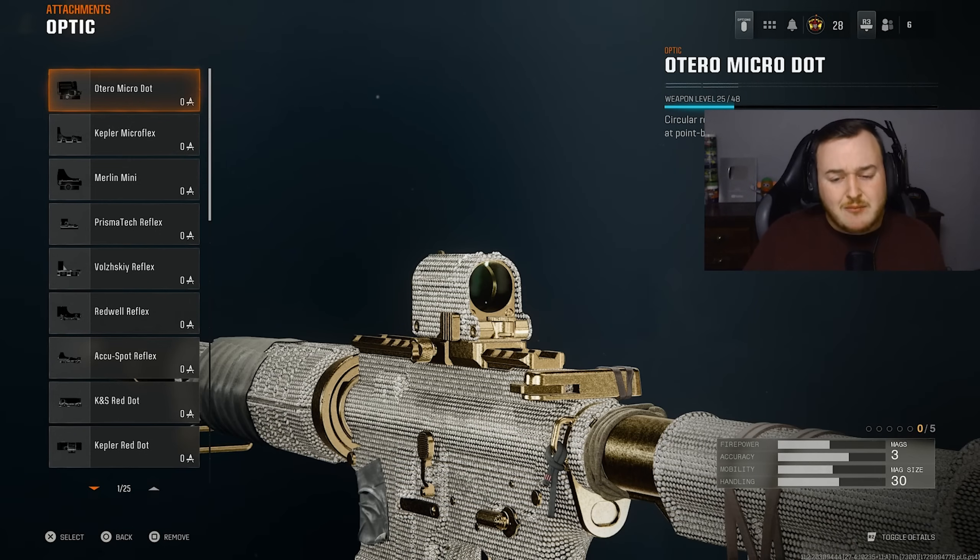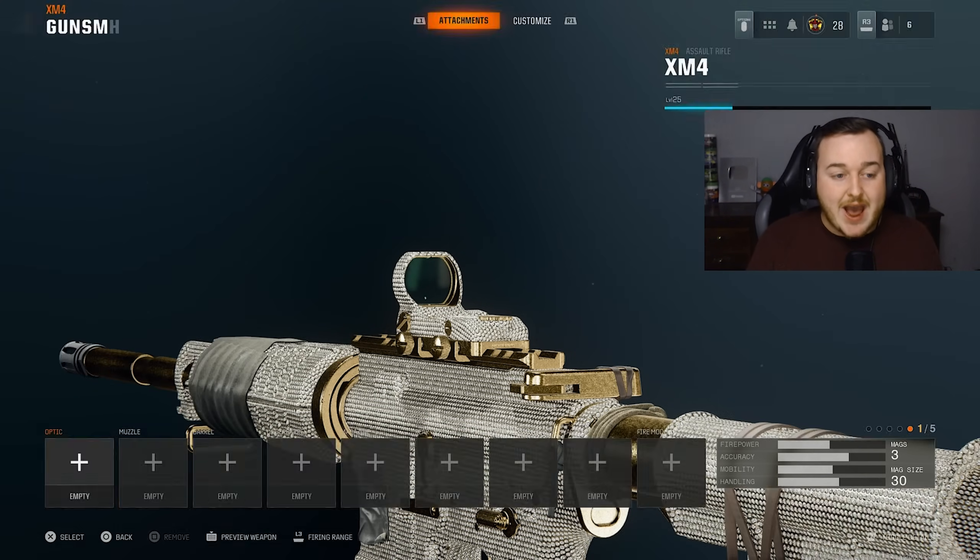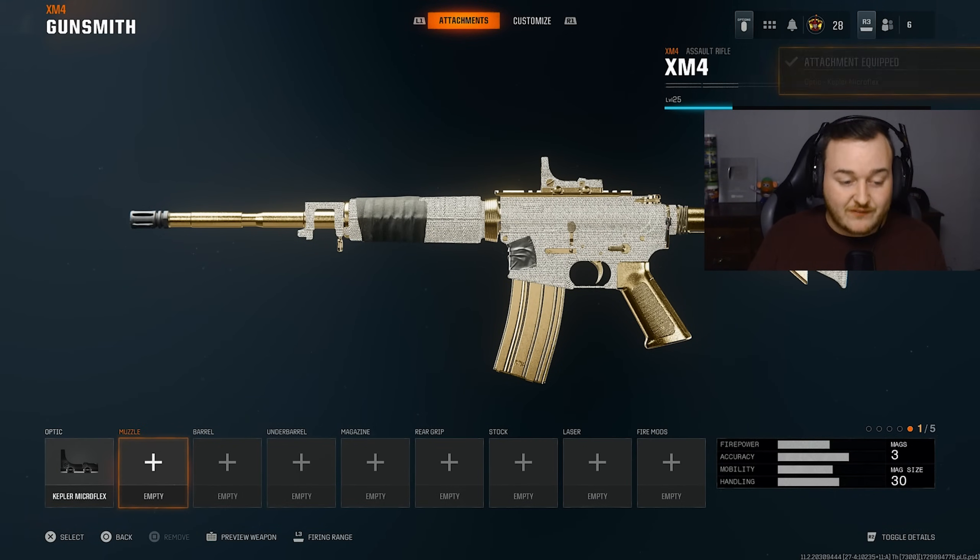For my optic, I'm okay with iron sights but I do prefer an optic on the XM4. I'm going to add on the Kepler Reflex — I've been leveling up more weapons. Add on whatever you have unlocked or your favorite optic. For me, the best optic in the game is the Kepler Micro Reflex, so we're going to throw this on as my first attachment.